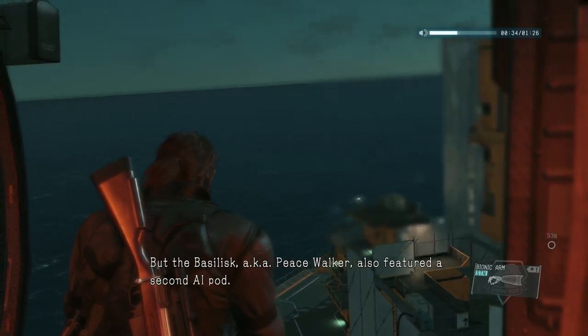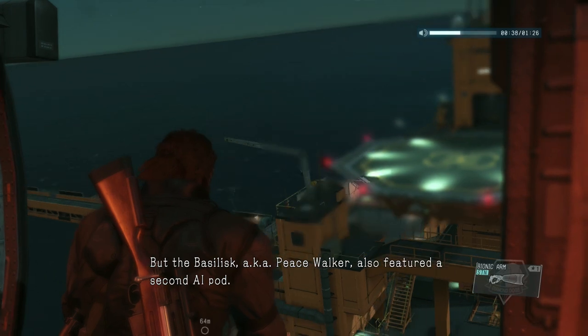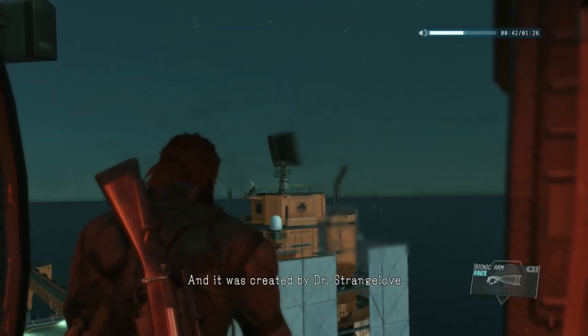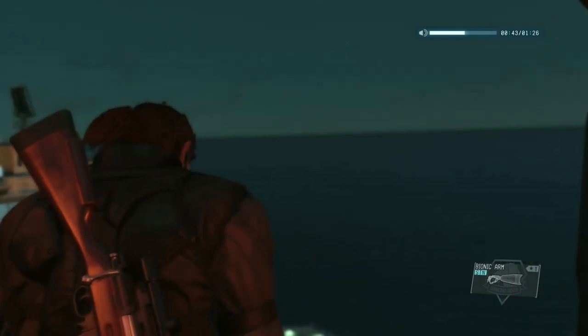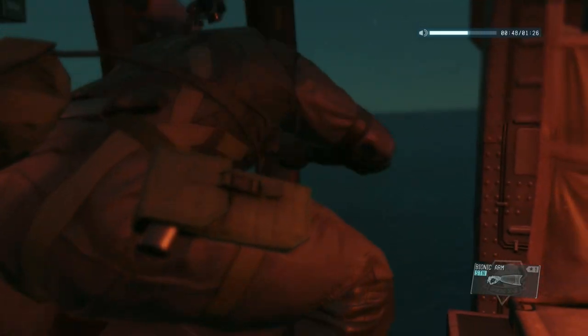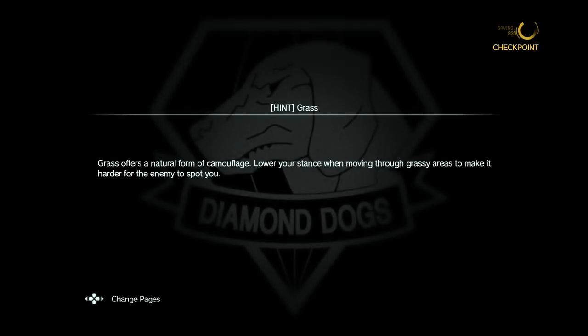But the basilisk, aka Peace Walker, also featured a second AI pod. That one was called the Mammal Pod, and it was created by Dr. Strangelove. She tried to recreate the Boss's personality through the Mammal Pod, but you pulled out its... So he's telling us what I already know from Peace Walker. But surely Strangelove is involved somehow in this.